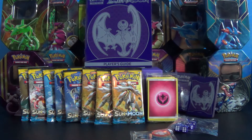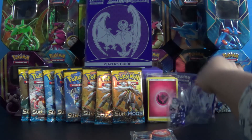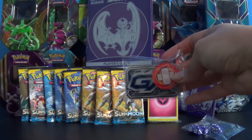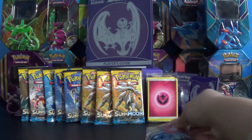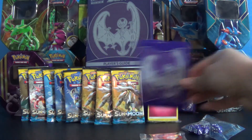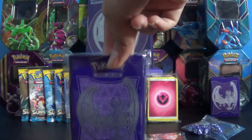So I opened it. It comes with the 8 new Sun and Moon packs, the Energy Cards, the Dice, the GX Marker and Damage Counters, the awesome Dividers, and the really, really cool sleeves.